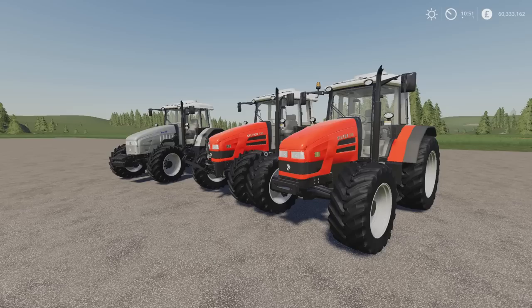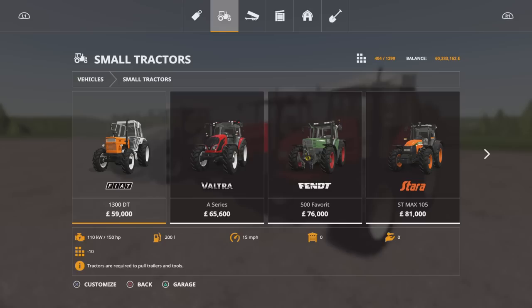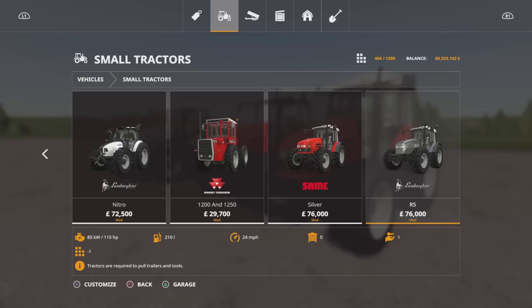These are by Black Eyes Modding, 27.13 megabytes download, 10 slots each. They do come up as separate mods — two vehicles, small tractors. The Samay Silver E is 76 grand, the Lamborghini R5 is 76 grand. The options on both are exactly the same, so I'll show you one. 115 horsepower base model, goes up to 130. 24 miles an hour top speed.